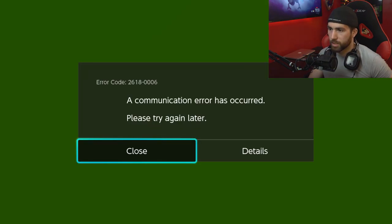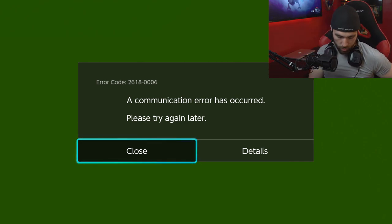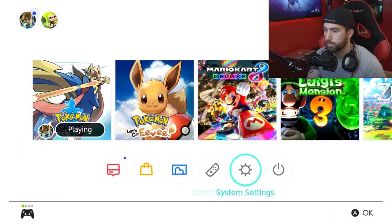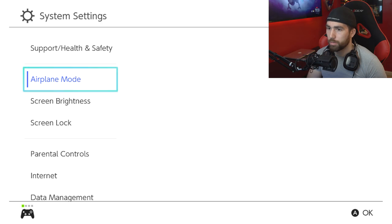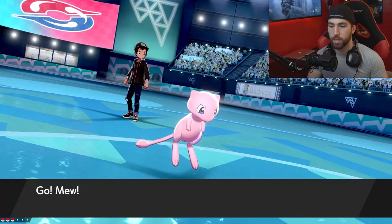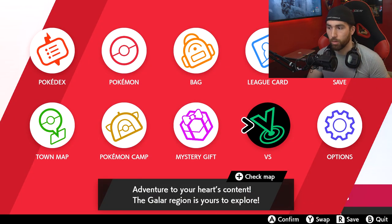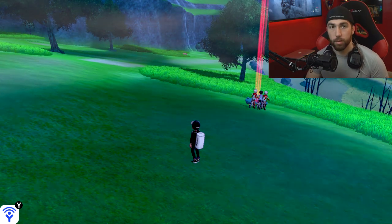As you can see, it says 'a communication error has occurred.' Do not hit close or details. Just go back to your home screen, go back to system settings, go back to airplane mode, and turn it off. Then go back into your game, and as you can see, it's now continuing the battle. Now all you want to do is back out of the battle. Sometimes it'll back out for you, and sometimes you have to physically go in and back out. Press B, and now the glitch should be in effect.